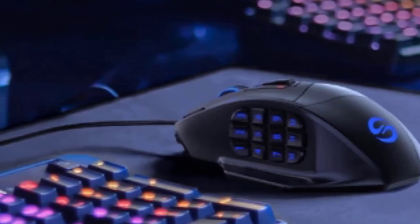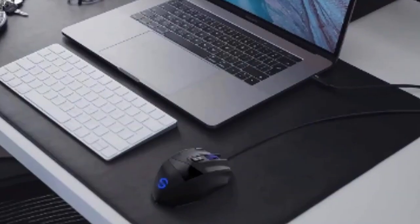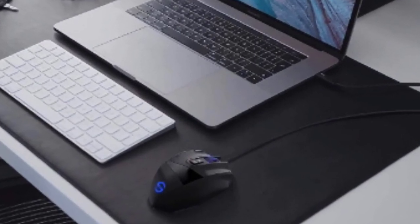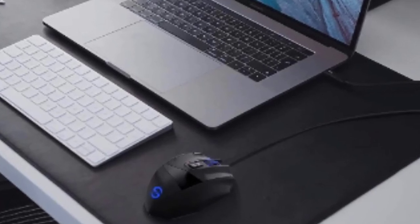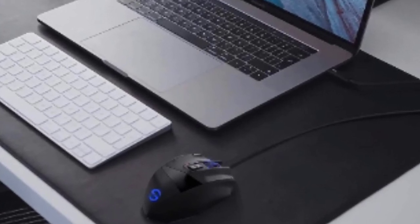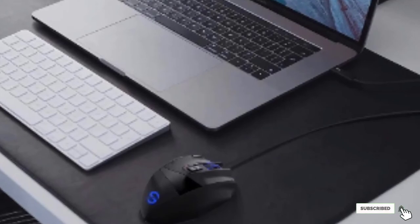Even if you are not that tech-literate, you should have little trouble navigating through the customization software. The VicTsing Smart Venus is even giving Razer a run for their money thanks to the inclusion of 16 million RGB color options.